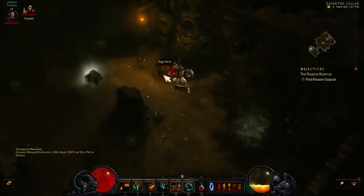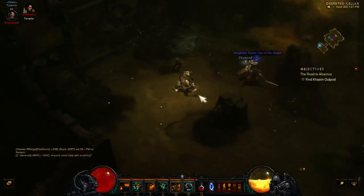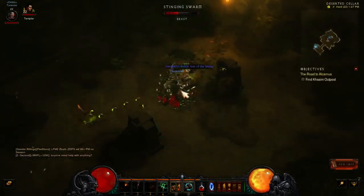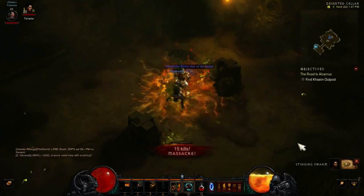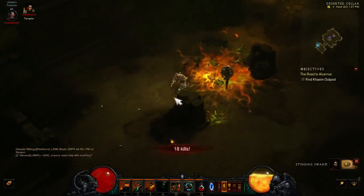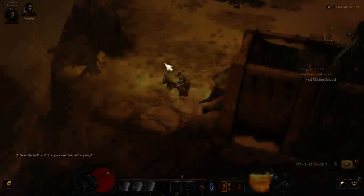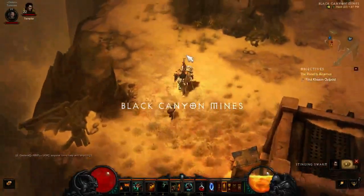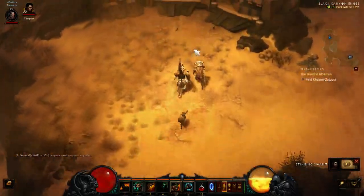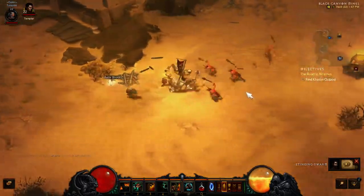The Enchantress says: 'The deserts of Kehjistan are majestic, expansive, and full of stinging swarms of insects. They may seem a minor nuisance, but these vermin carry numerous strains of pestilence. One of them was trapped in my boot once, and my foot swelled up to the size of a melon before the infection cleared. What horrible creatures.'